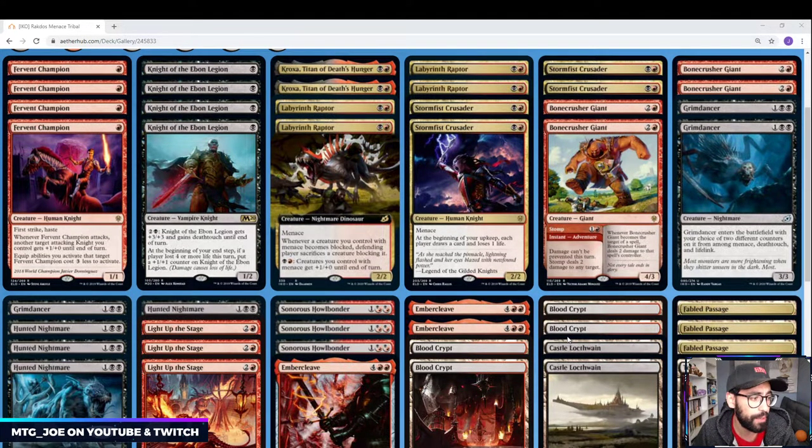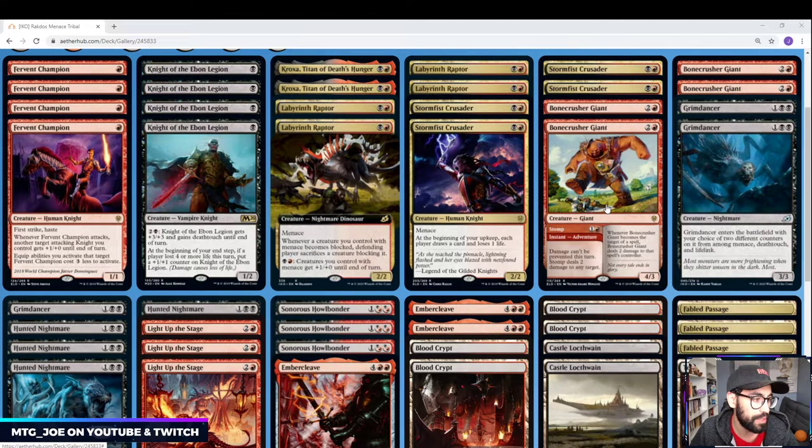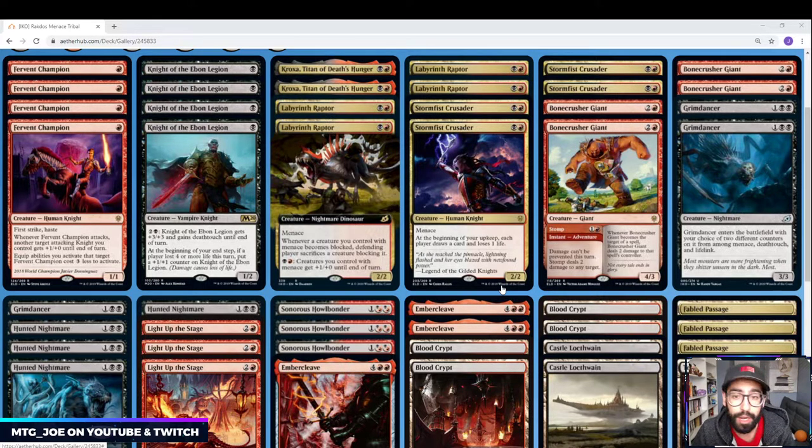This is a proof of concept — we're going to play it out and see how it goes. A couple of cards that were also on the cutting block: obviously Angrath, the Uncommon Planeswalker, with a static ability giving all our creatures Menace. It was actually the last card I cut for the deck, so it could come in potentially in place of either Croxa or some Bonecrusher Giants depending on what the meta is like. It would allow smaller creatures to have Menace and play into Lord-style effects. There's also Rotting Regisaur, which plays well with Menace and the Embercleave shell.